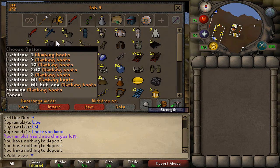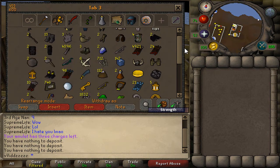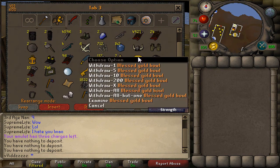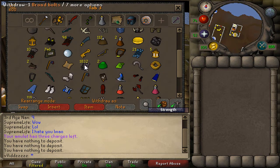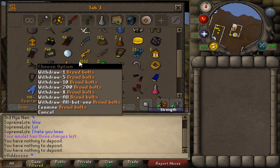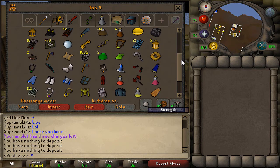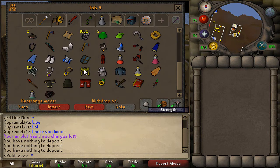Before 70 Attack I was using the dragon scimitar, barrows gloves, rune legs, nezzy helm, proselyte, and legends cape. There's also black dragonhide, iron knives, a rune scimitar, and a blessed gold bowl for a quest. I started with about 4,000 broad bolts for the fight caves and now have about 1,800 left, so I used a lot. There's also a magic longbow for a quest and my Sara cape.